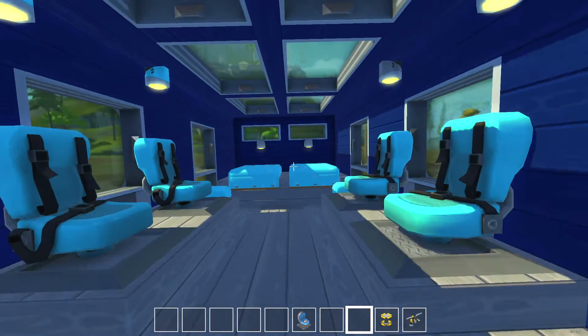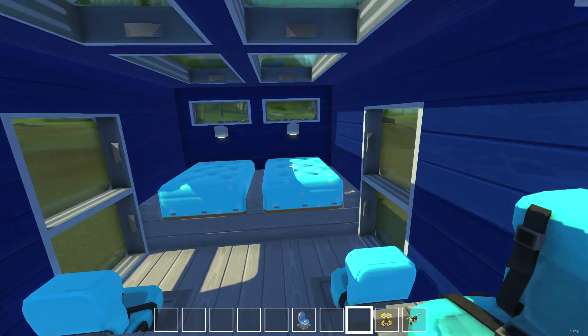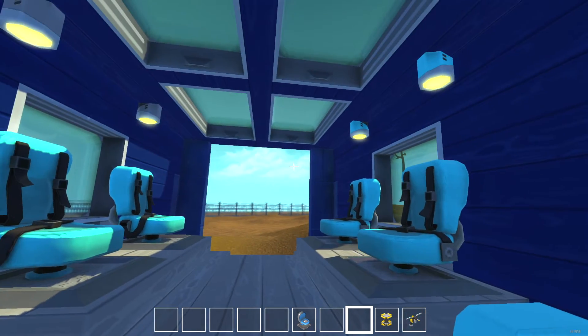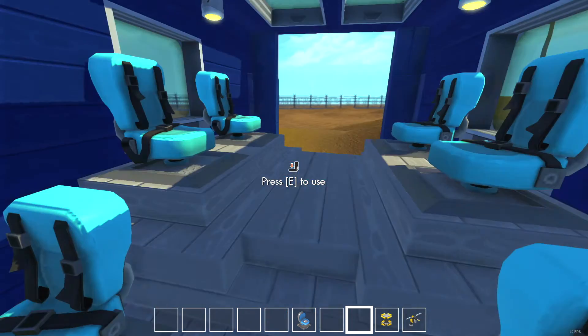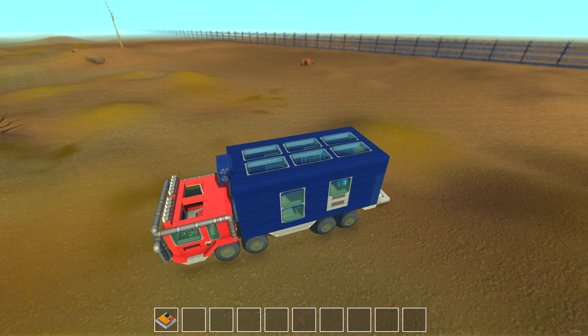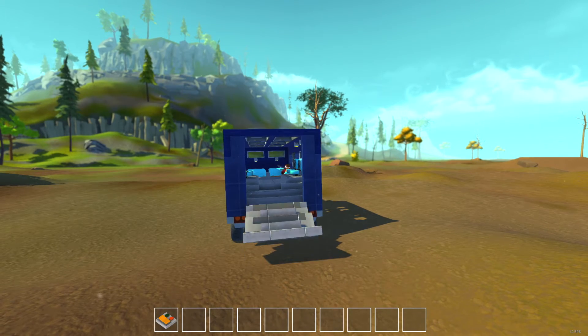The frame rate is absolutely bonkers again. This is the interior — two mattresses, six seats, nothing else. I had to clear out everything; I had plants and stuff in here but the game didn't like that. When you open this seat, you can close the hatch again.